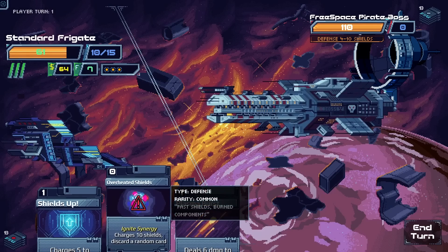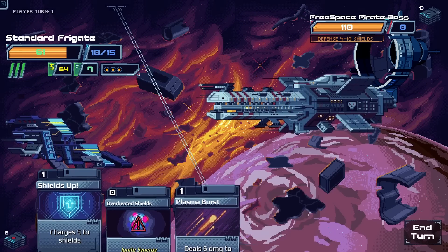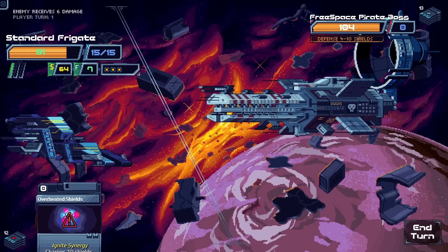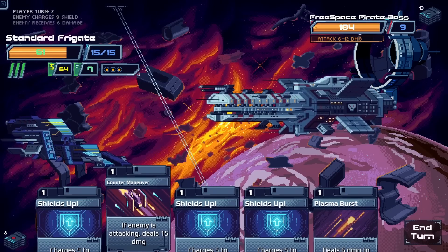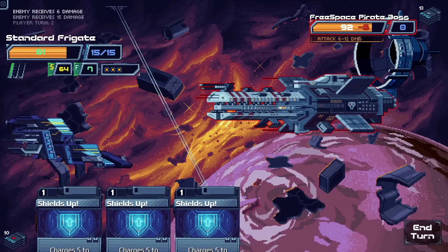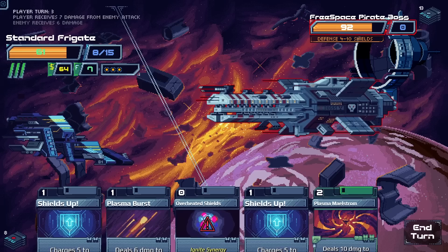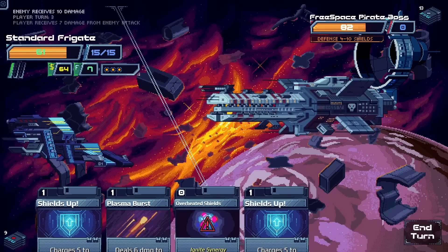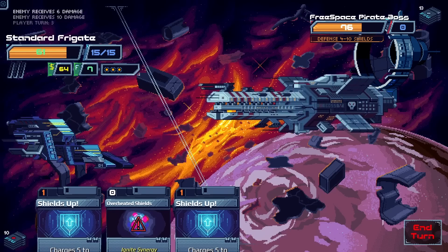There's a boss here — we probably should have taken more time to grind. We just shoot and then shield. We don't even need to overheat shields because we're at full shield. The boss has some shields of his own but is attacking, so we Counter Maneuver for big damage. Our shields go back to full and we enter the next turn at full shields again.